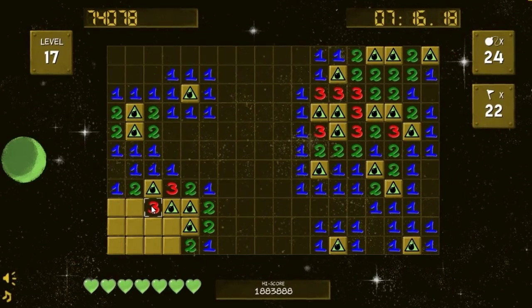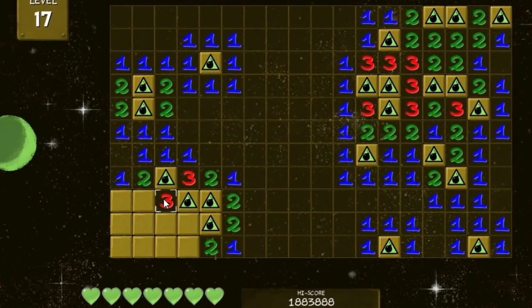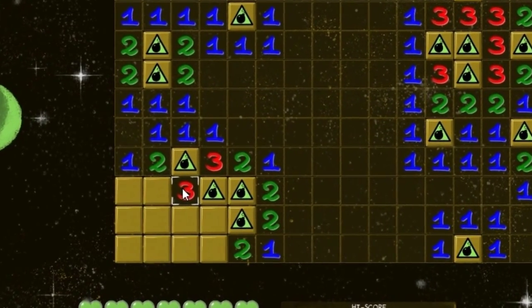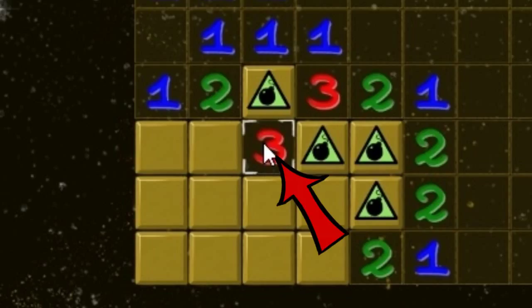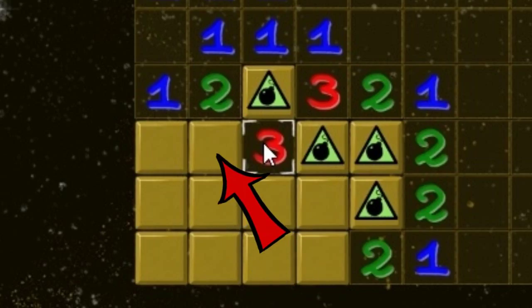So let's talk about odds. There will be plenty of points in Minesweeper when there's no logical way to know where the mine is. In most cases it turns into a 50-50 chance. But when in doubt, look for points where you have a smaller chance to hit a mine. This three is next to two mines and four unknown tiles, meaning one of these four tiles is a mine, which gives us a 75% chance of safety.